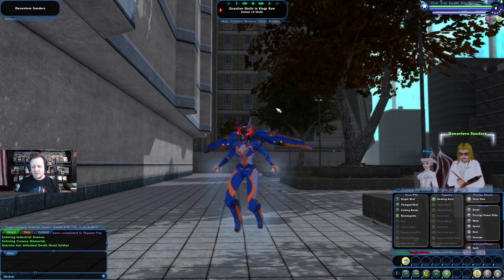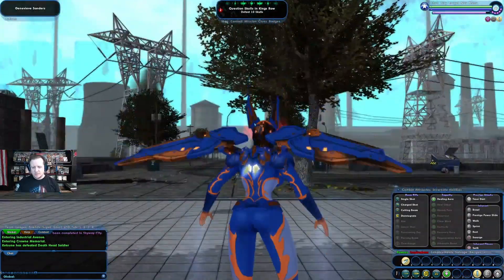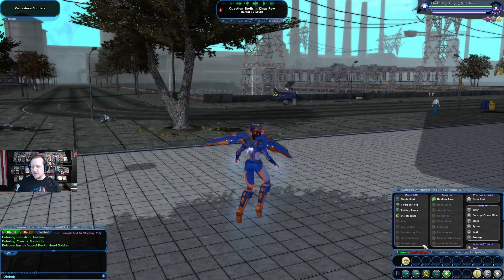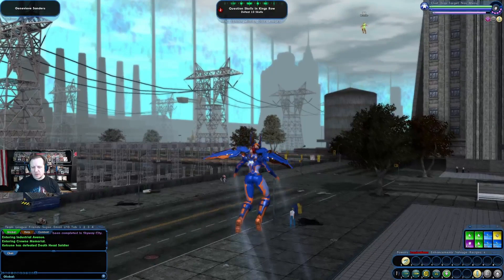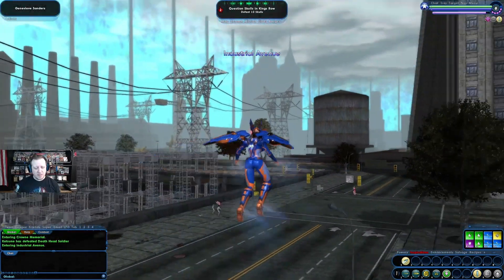So basically, AoE damage — the disintegrate has a chance to spread AoE damage to surrounding targets around the target you're initially attacking. Spectacular! Alright, let's go hunt some skulls real quick. I chose this mission specifically because we are outside, and with my Corrupter I'm using fly — I will be flying the entire time to keep myself out of melee range.